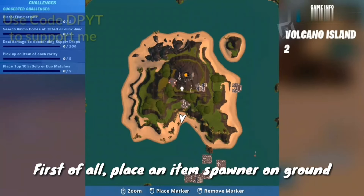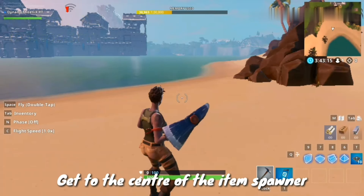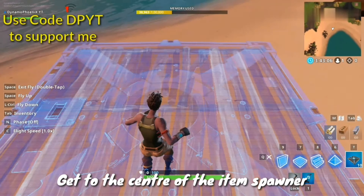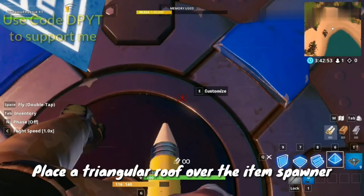Hey guys, welcome back. I'm back with a new video and today I'm going to show you how you can get to Fortnite Creative Hub with your phone. Basically, what you have to do is first of all place an item spawner there on an island. After you place an item spawner, get to its center.